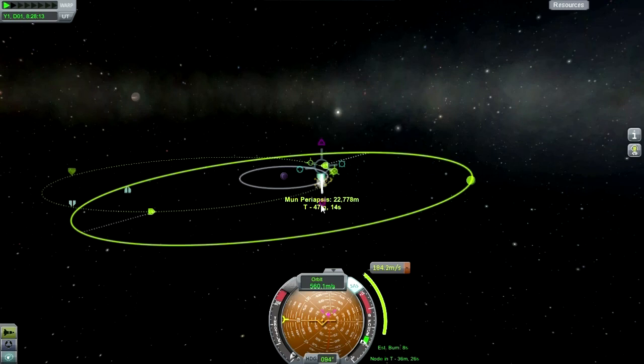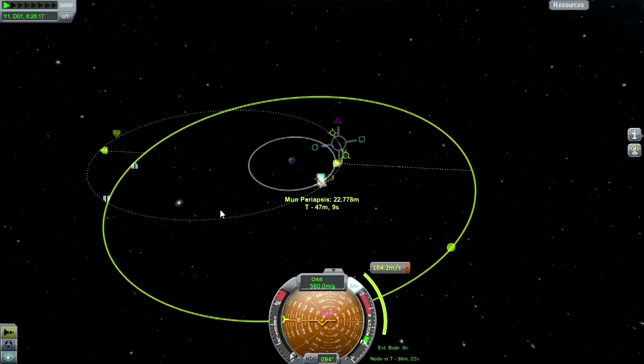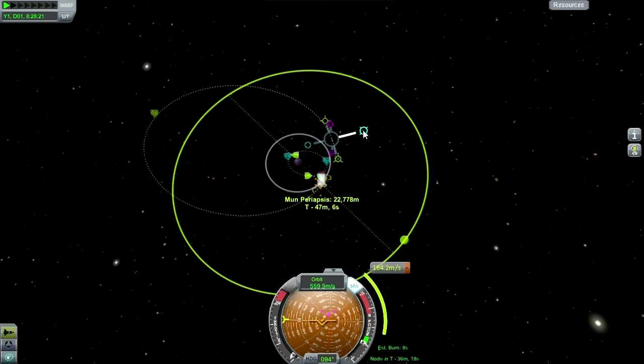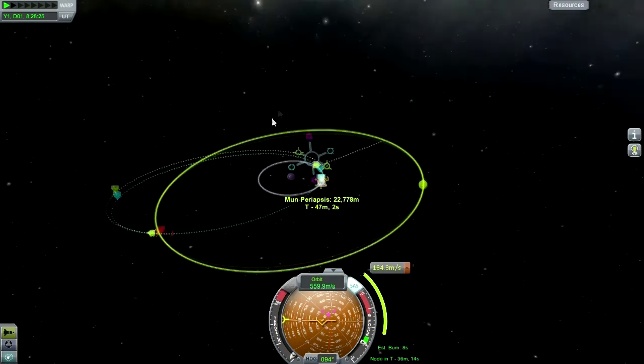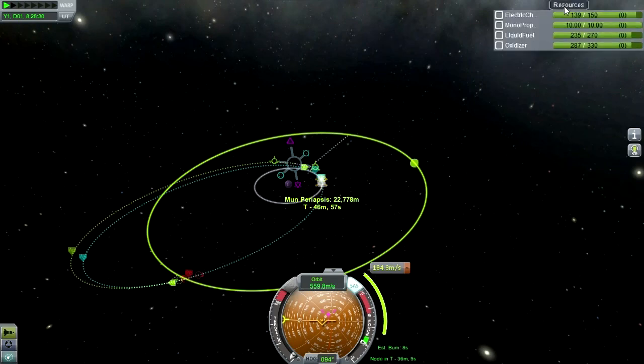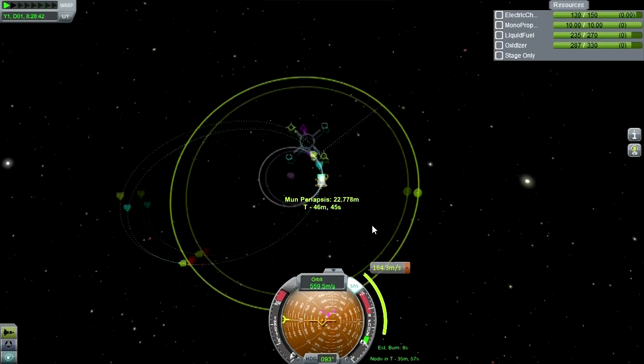It's unfair to give Jeb all the fun going to Minmus as well. We seem to be getting very close to it. We do have a Minmus periapsis in eight days - that's a long time. That's because we're going all the way out here. So it's four days out to here. That's too slow.